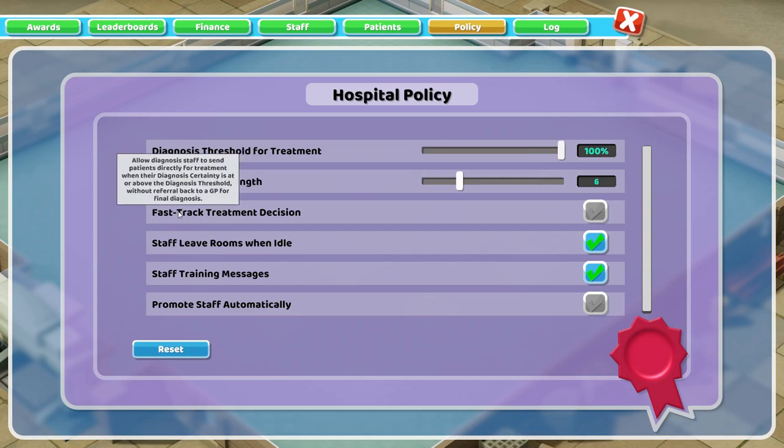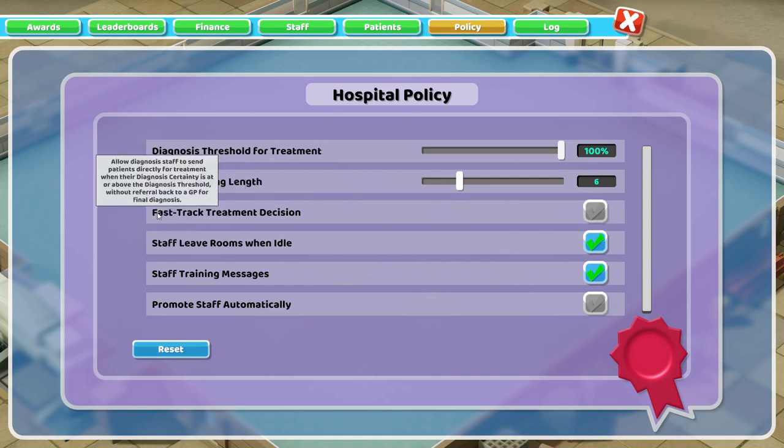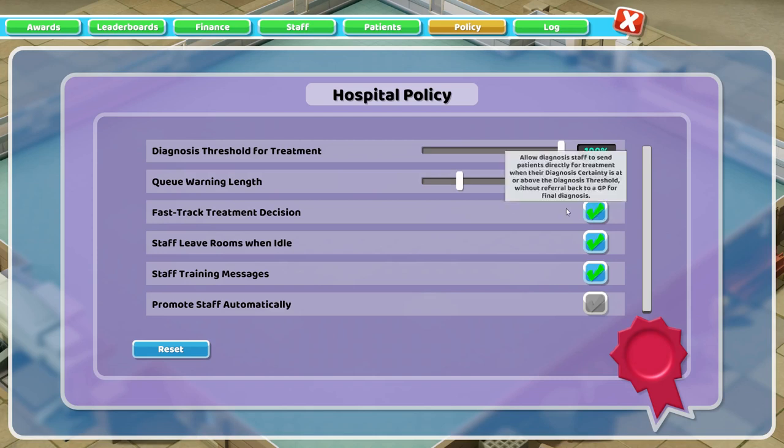This next one actually wasn't in place when the game was originally released — they added it sometime after. This is probably the main reason I'm making this entire video. Fast track treatment decision — check that off. It comes unchecked by default for some reason, and every level you start up it's unchecked. So the first thing you do when you go to a level is come here and check that on.